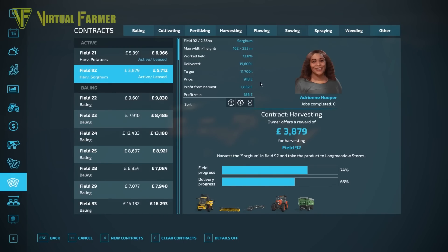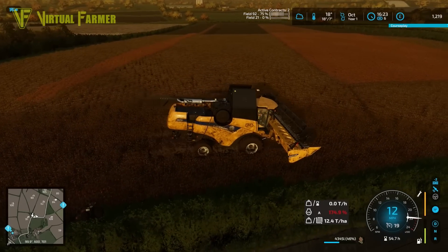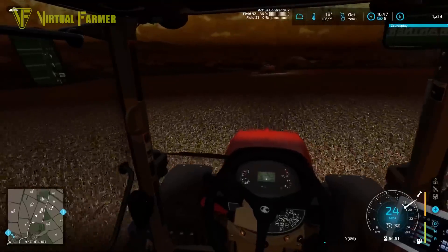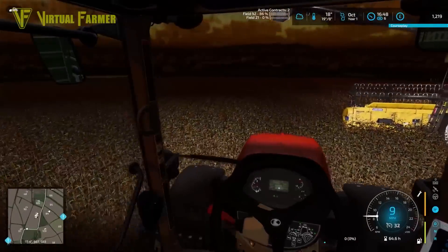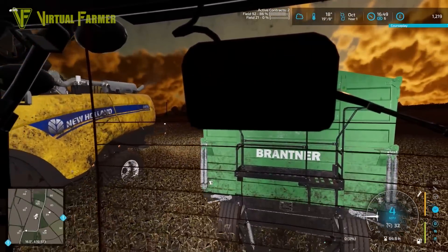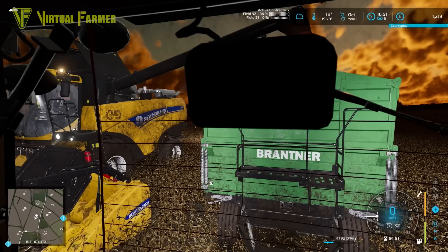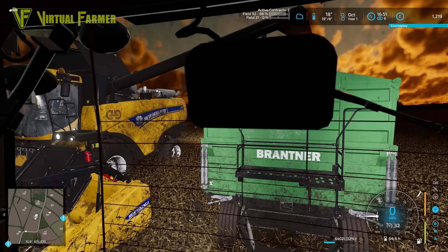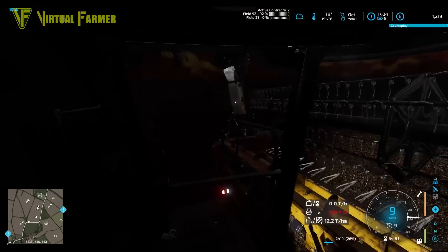We only need just over 10,000 litres more — yep, we need 11,700 litres more of this sorghum. We'll get that harvested and then go and get it tipped, hopefully finishing this field off today. We've got another 9,300 litres coming off this, so that means we need 2,400 litres from our combine in order to complete this contract. And that should be enough — 2,419 litres is a little bit over.